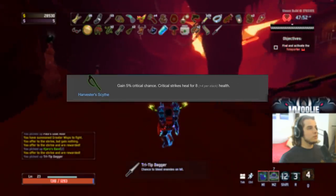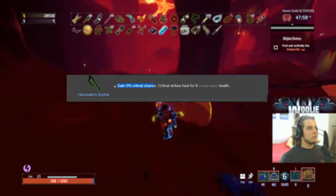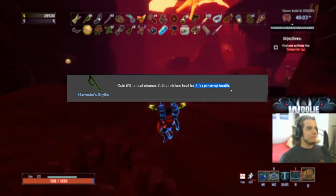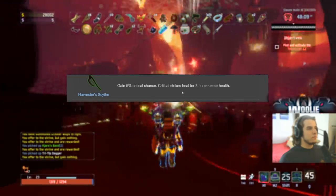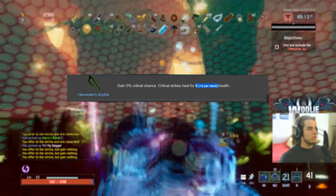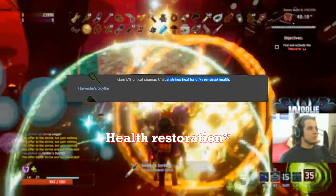Harvester's Scythe — like Predatory Instincts, it gives you a hidden 5% crit that does not stack, so one Scythe gives the same crit as ten. However, critical strikes heal you for 8 health, plus 4 health per stack — that's very, very strong. A-plus on everybody but the Artificer; D on the Artificer because she attacks so slow. A-plus on everybody else — gives you a lot of health and is very fun to stack.